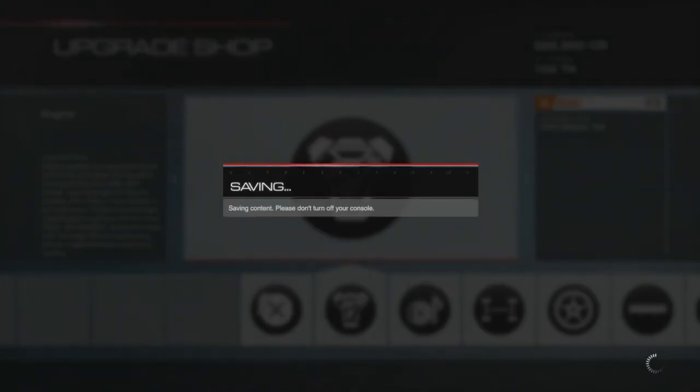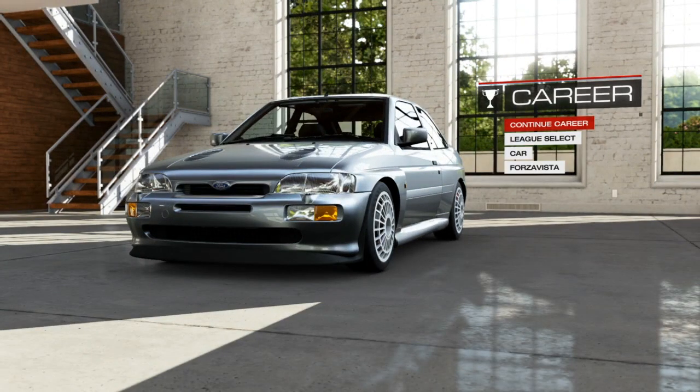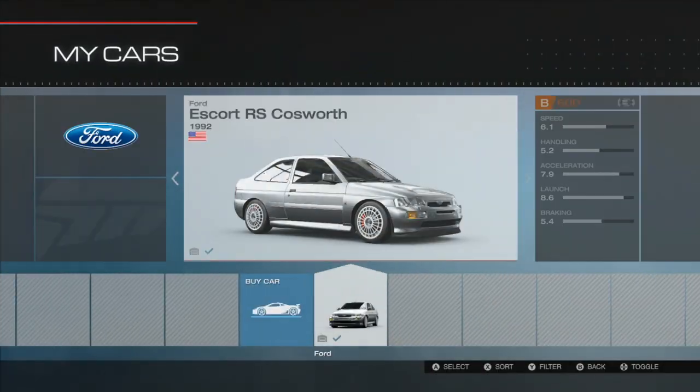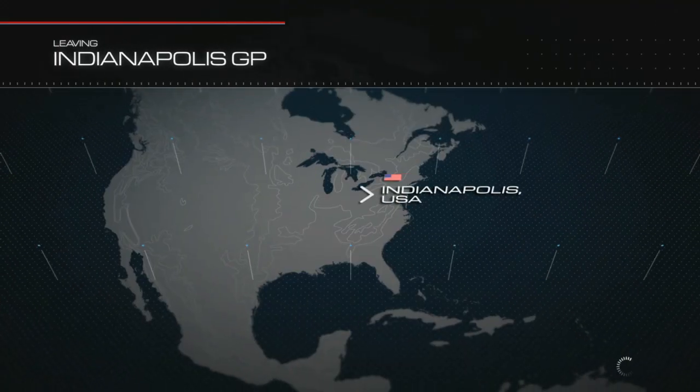I have one more race with the Lotus, and I think I'm going to do the same for the Lotus - maybe downgrade a few of the engine bits and upgrade the drivetrain a little bit. Let's go with continue career - League Select. And it is the Sport Compact. It is the Rally. We'll do a couple races here with the Qazi, a couple Rally car races, and then we'll finish the league or championship with the Lotus.